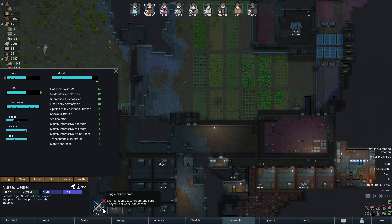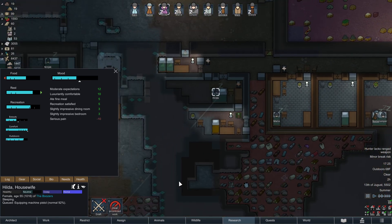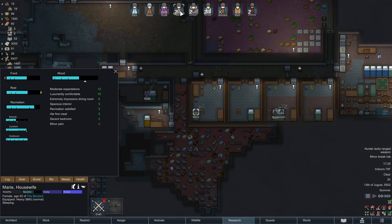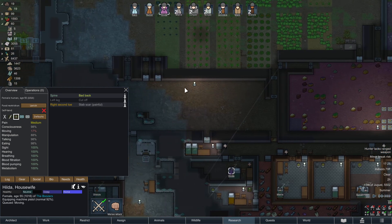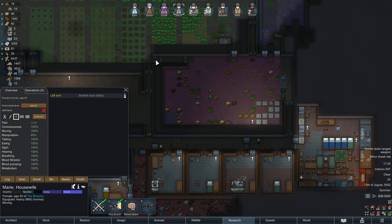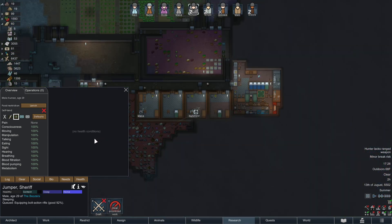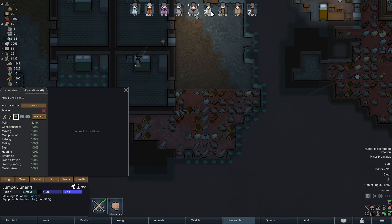Let's get everybody up. Rain, it doesn't matter — you gotta get out here. Nurse! Hildy, come on — should have equipped that pistol first. Marie! Oh, I think Hildy doesn't even have a leg — she's hobbling around. We're gonna keep her close to home. Jumper didn't even equip his bolty yet. This is really bad timing. Get one shot in and then get out here please. Ninjak, it doesn't matter what you need right now.